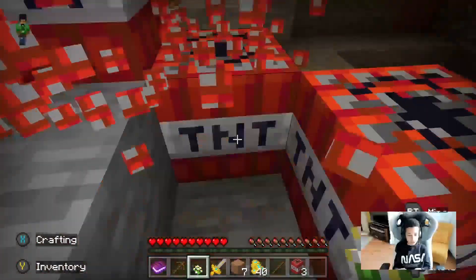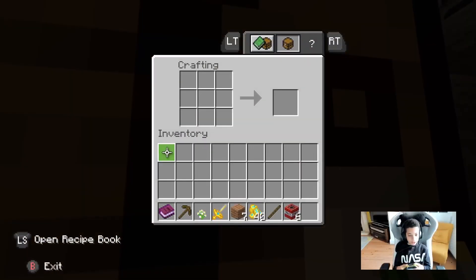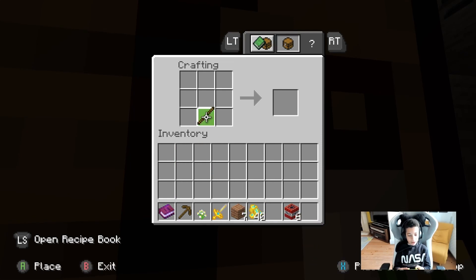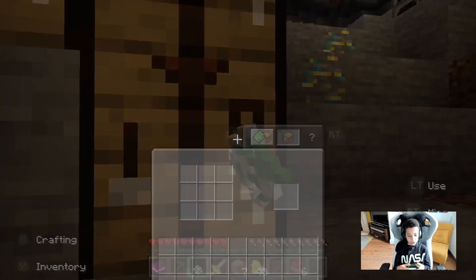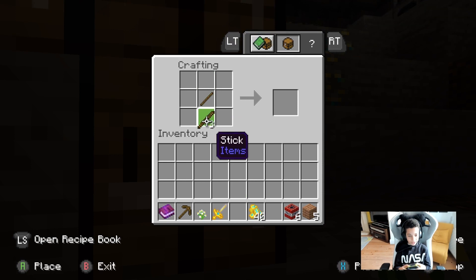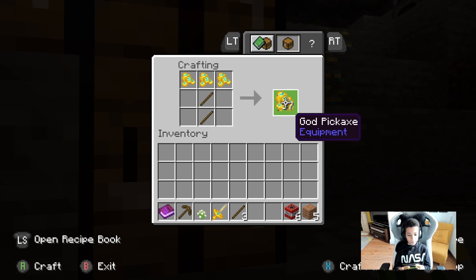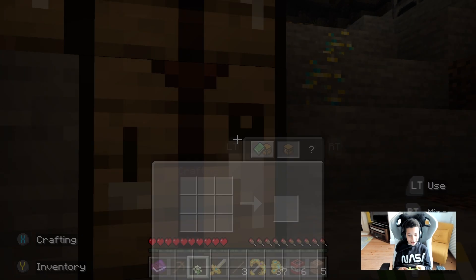Oh there's a crafting table over there. I've just got sticks. So now I'm just gonna — can I craft? Oh wait, I need some more sticks. Let's get some more sticks. I keep pressing switch buttons. Bam! Okay, so we got a god pickaxe now.